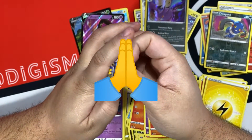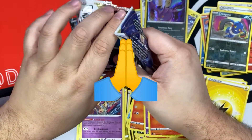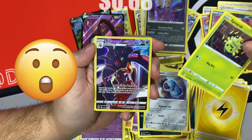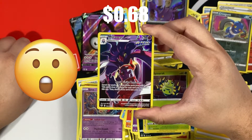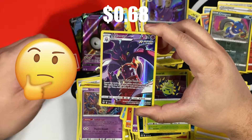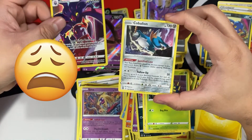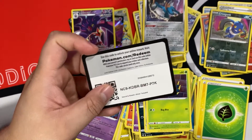Well, the second Booster Bundle was way better than the first, but we still want some last pack magic. Spinarak — ooh, oh, that's an awesome Malamar! Man, maybe I should build the Malamar deck. Let's go! But nothing in the rear slot, just a Cobalion. And Code Card.